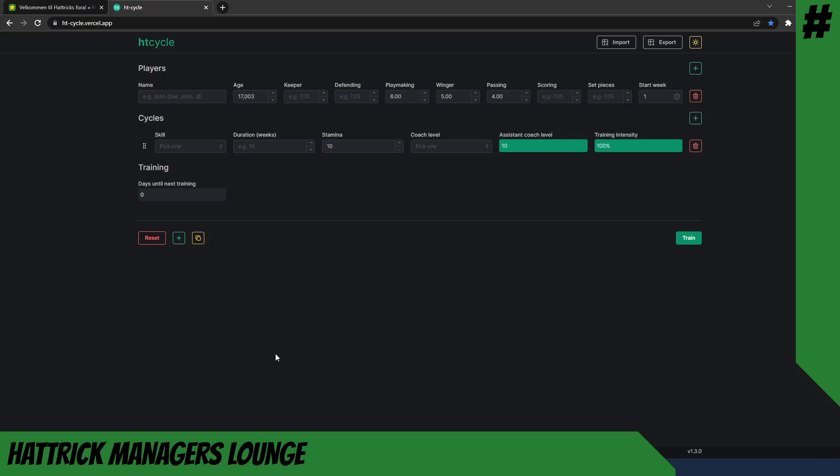HD Cycle is an excellent tool, and the reason why we use this tool and not the built-in training planner in Hattrick is because this tool is not behind a paywall. With this tool you can basically make an entire plan for a player's training throughout his career, and you would be able to see how all the different training periods would affect his skill set accumulated over time.